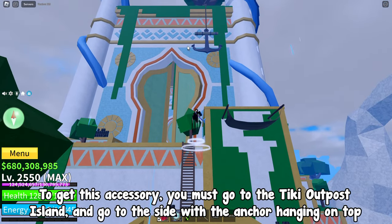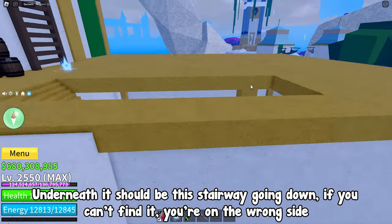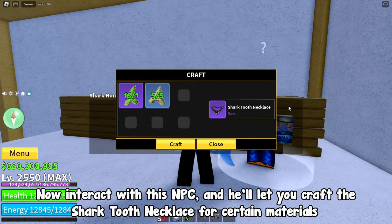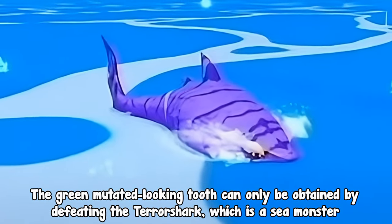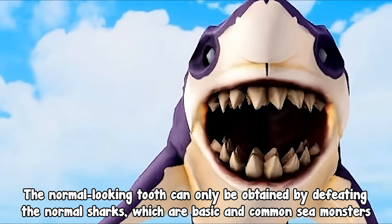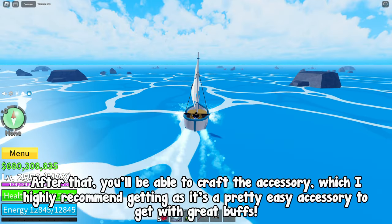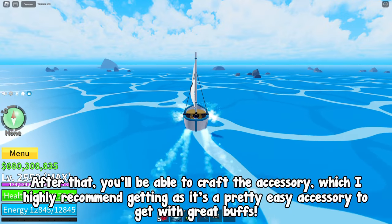To get this accessory, go to the Tiki Outpost Island and go to the side with the anchor hanging on top. Underneath should be a stairway going down — if you can't find it, you're on the wrong side. Interact with this NPC and he'll let you craft the Shark Tooth Necklace for certain materials. The green mutated-looking tooth can only be obtained by defeating the Terror Shark, a sea monster. The normal-looking tooth is obtained by defeating normal sharks, which are basic sea monsters. Get 1 green mutated tooth and 5 normal shark teeth, and you'll be able to craft the accessory, which I highly recommend getting.